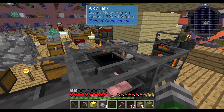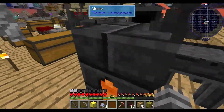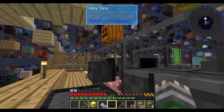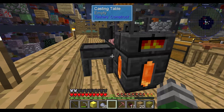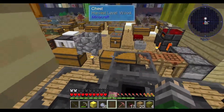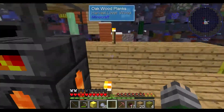Without a smelter, the only way to combine stuff is to use this very weird setup of seared tanks on the bottom, followed by three melters, followed by an alloy tank, followed by a heater in the middle of all of that, and then you pour it out into a cast. I've done Tinkers before and I didn't know about casts, but it's just been such a long time.